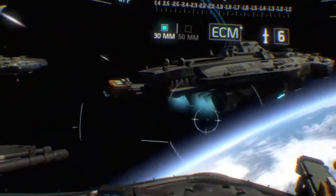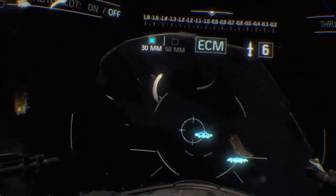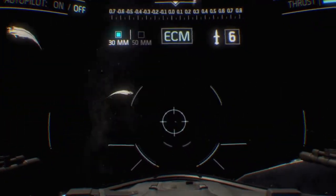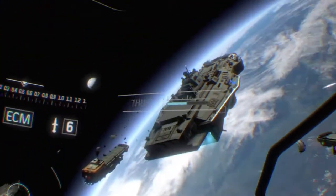Scar one-two, this is actual — we're reading an energy fluctuation up ahead. It could be related to the damaged sensor array. Can you give us a visual, marking the location on your HUD? Roger, actual, we're inbound.